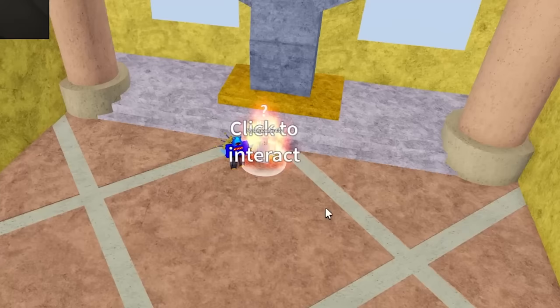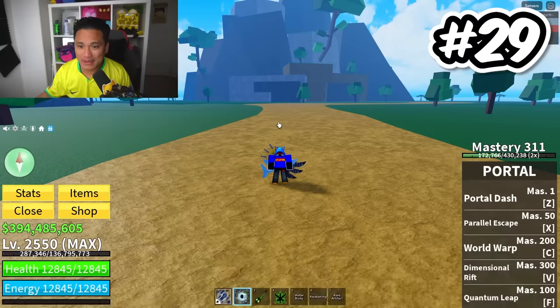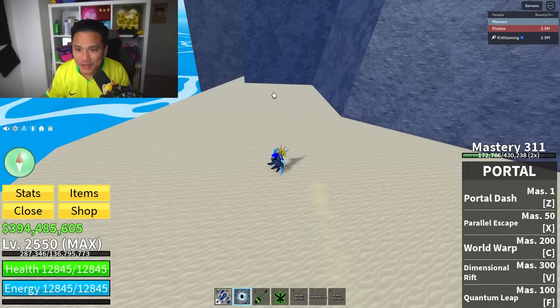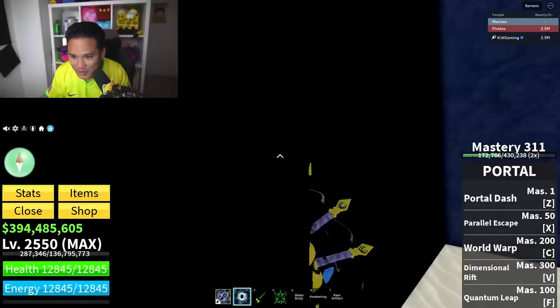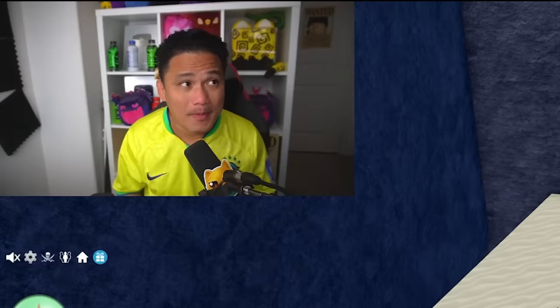Secret spot number 29: did you guys know there's a hidden room here at the port? It's going to be by the beach right here. Nobody knows what is the use of this mini room yet, but it could be something useful in the future. You can see there is a door right here. Glitch in and there is a mini room right here. They could add an NPC here in the future — maybe a new fighting style.